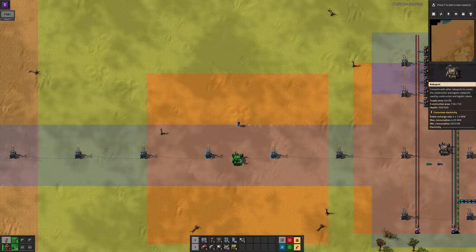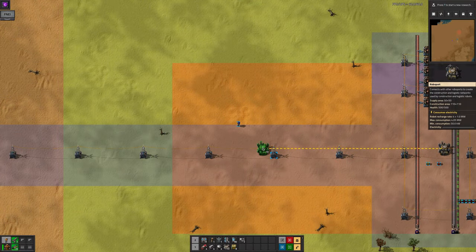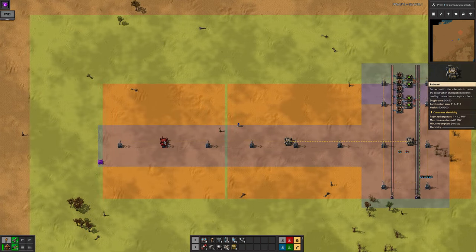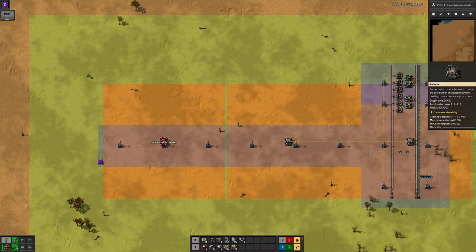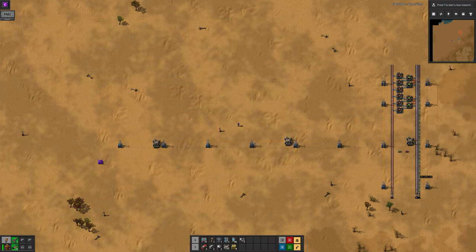When you place your second roboport, you'll want to make sure it's close enough to the first one that they link together. This is shown by the dashed line between them. If you place them too far apart, you'll have created two separate robo networks and the bots won't fly between them, meaning requests from one can't be fulfilled by the parts or robots in the other.